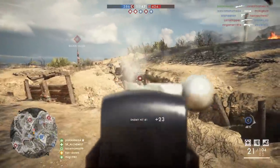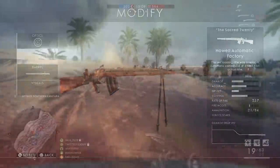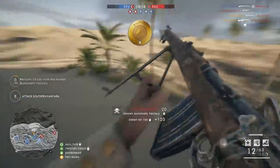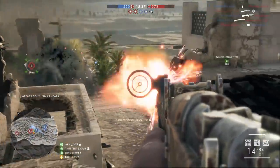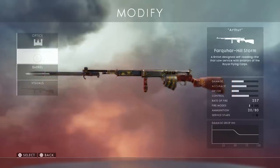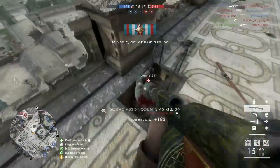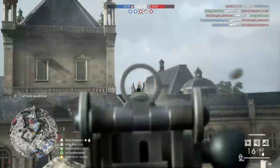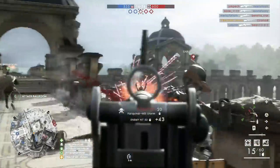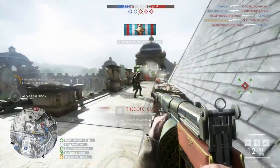The number four and number three spots are so similar they're basically the same. At number four we have the Howl Automatic — this gun is pretty damn awesome. It has 21 rounds before reloading, three-shot kill up close, four-shot kill at further ranges, and it's pretty accurate. It also comes with a bipod on either the standard or sniper variant. Same goes for the number three medic gun, the Farqua Hilt. I don't know what DICE was thinking when they balanced this gun because it's pretty much the exact same as the Howl Automatic. The Farqua Hilt has a bit faster empty reload and slightly less recoil, while the Howl Automatic has a faster tactical reload and less spread. You can essentially switch these around depending on preference. Both are awesome guns with large magazines and very accurate even at further distances.